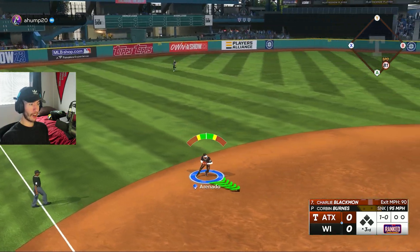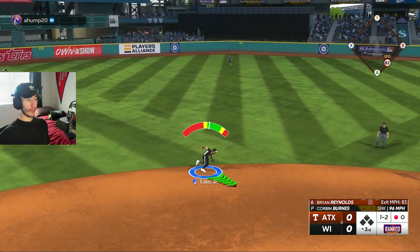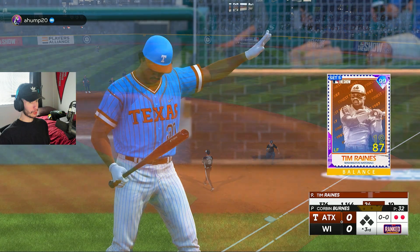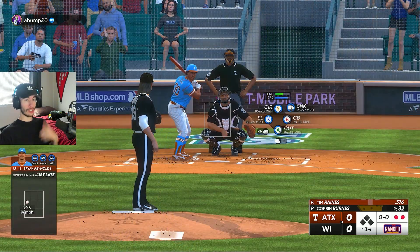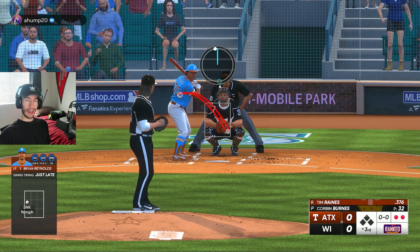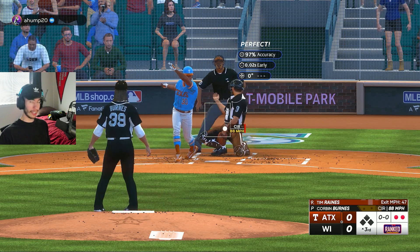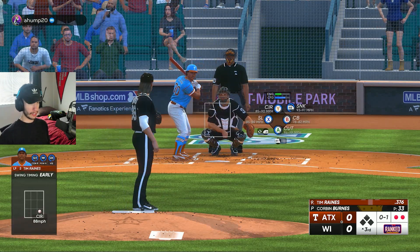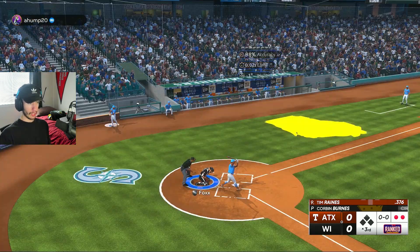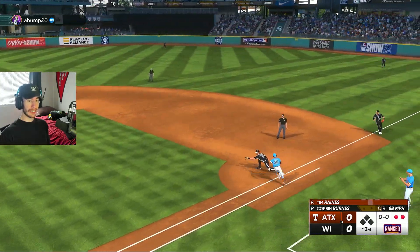Chuck Nasty gets Arenado for out number one. Tatis makes a nice play — I was almost gonna dive for that. Out number two. Now Tim Raines — you all have been telling me I should try this card. Maybe it's a dumb question, but how do you get this 99 Tim Raines? Where does he come from? Because I loved the Incognito series of Tim Raines and I would love to use a 99 version. We strike him out, and Jimmy Fox — can he get 99 speed? He can.